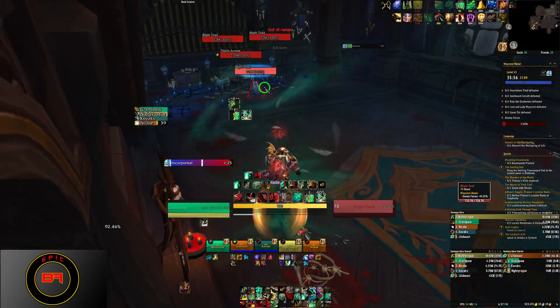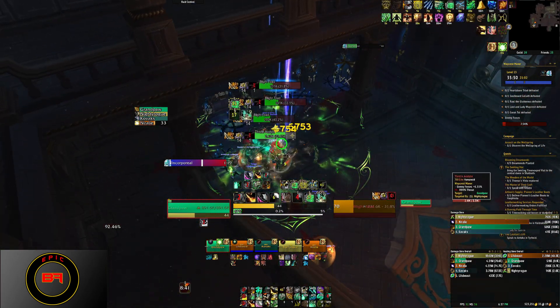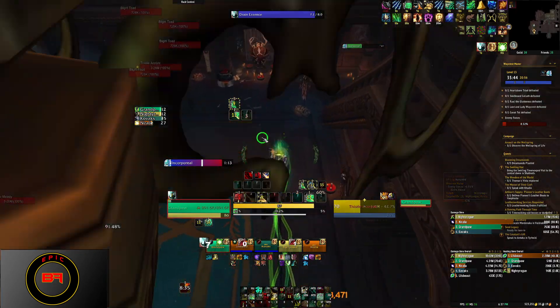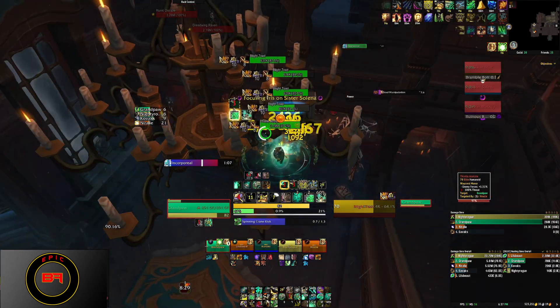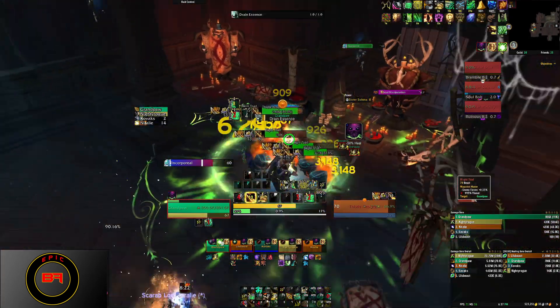Now we get to the room where the first bosses are. I typically never cleared the side trash before, but running with pugs somebody always pulls them, so I've gotten a habit of clearing both sides. Here I made one mistake — probably several mistakes, but one in particular. If you notice a lot of activity on the left-hand side of the room, that's because somebody pulled the boss.